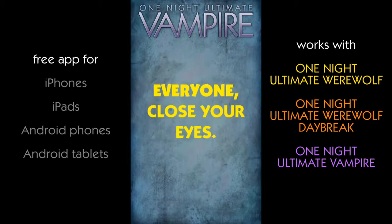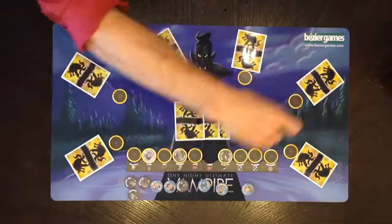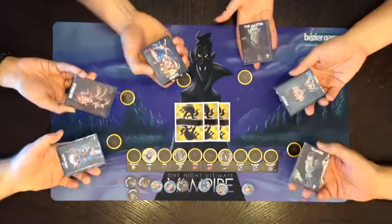Everyone, close your eyes. Vampires, wake up and look for other vampires. Give any non-vampire player a mark of the vampire. Marks can change your team, while your role card's ability stays intact.